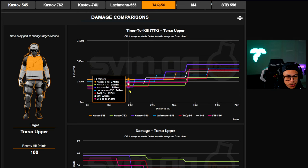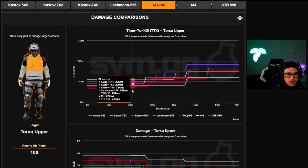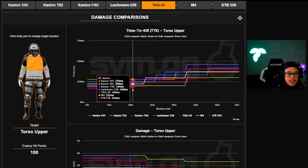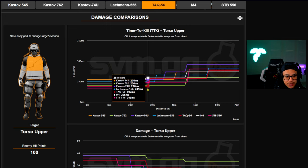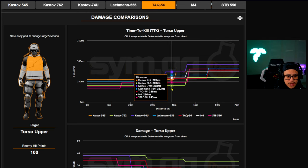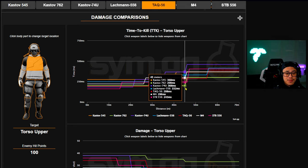An interesting thing to note: the Kastov 762 has a very consistent TTK of 200 milliseconds from close to medium range. In my previous videos I've said it's the most consistent gun in the game. So breaking it down by range: close range the STB is king, mid-range the Kastov 74u leads. The TAC 56 is at 192 milliseconds mid-range, and the Kastov 762 is consistent at 200 milliseconds up to 45 meters.